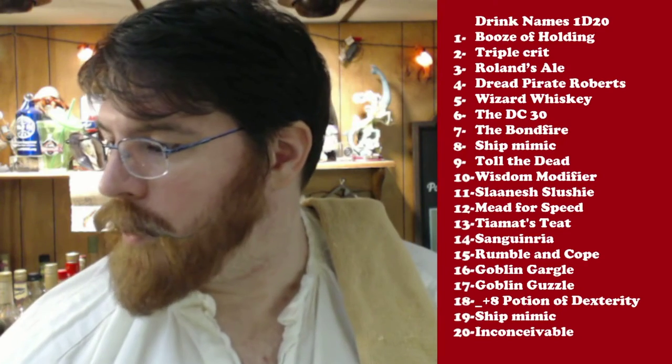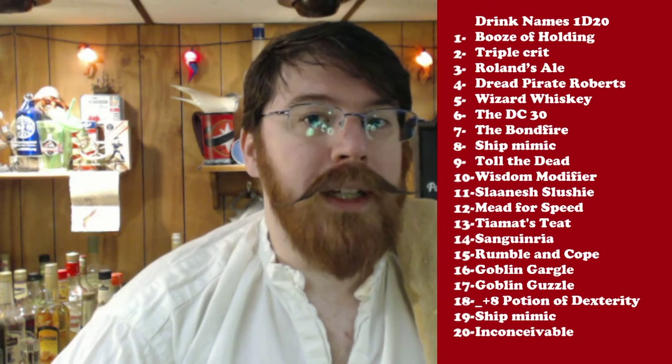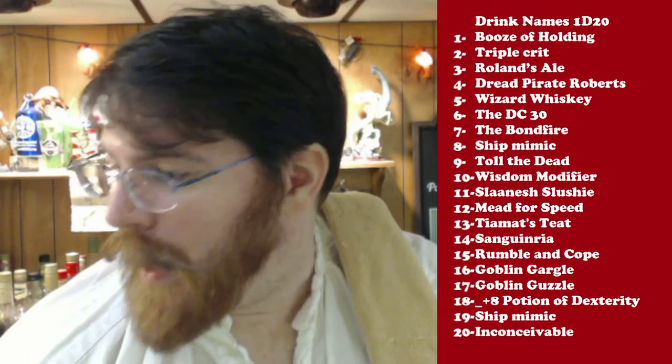Let's go ahead and pick one of these names. We've got a rack of 20 names — these were all suggested by friends online, and you can be one of those friends. Go ahead over to indecisionist.com/dungeonbarkeep and you can suggest a name. I select 20 names at random every month. You can suggest any fun fantasy pun names you want. We're going to roll a d20 to pick from these names. 18! So this concoction is the Plus 8 Potion of Dexterity.